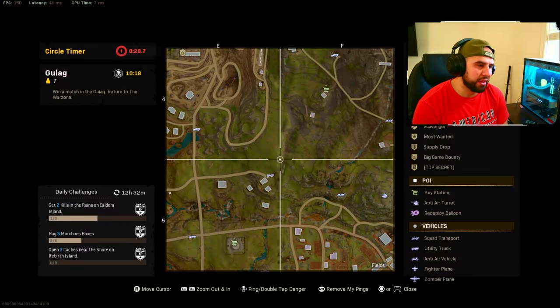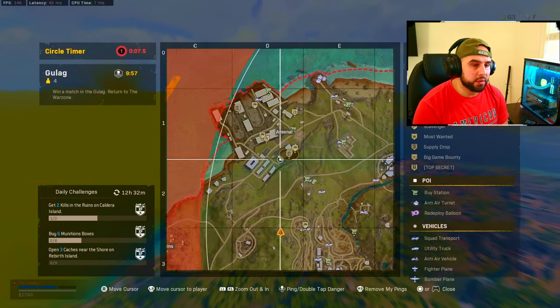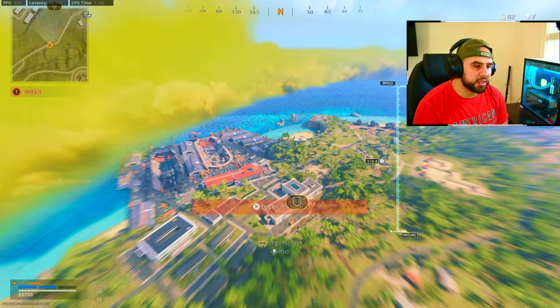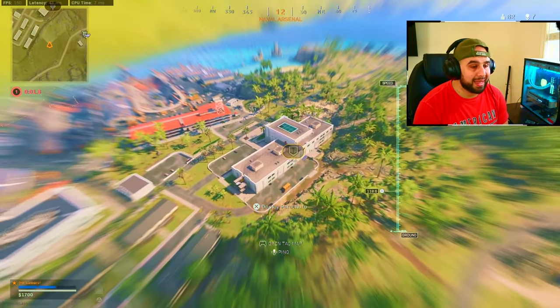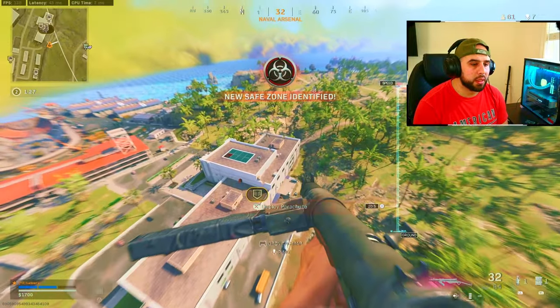This is the best way to do this, I think. I didn't even know there was a buy station there. Maybe if I loot this I'll have enough money to buy a loadout. Wait — I didn't even see there was a guy there. Maybe I kill him and get his stuff.